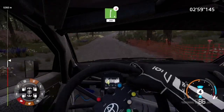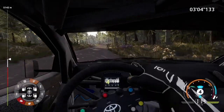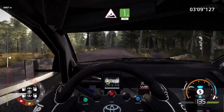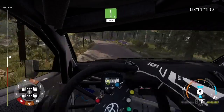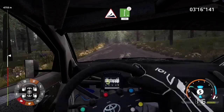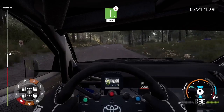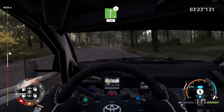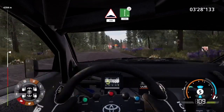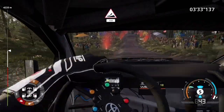Right 6 long over bump, keep in, 200. Left 6, jump, keep middle, into left 6, 150. Jump, keep right, into right 6, very long over crest. Bumps, keep right 100, flat right over jump, keep right 150. Big jump, keep middle 150.